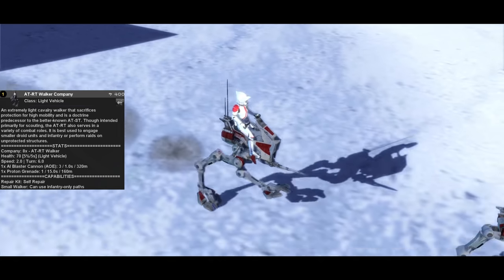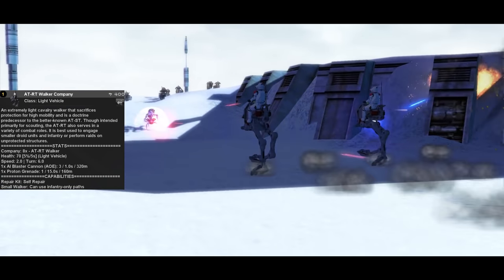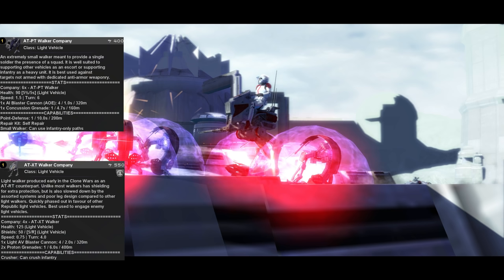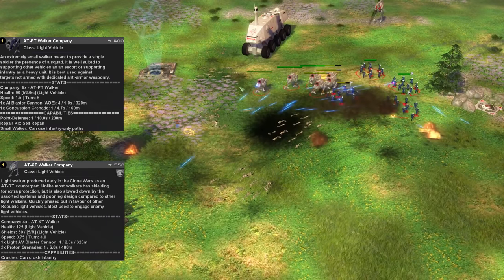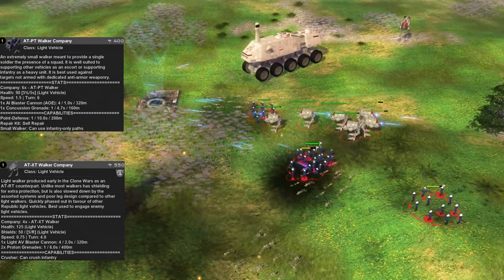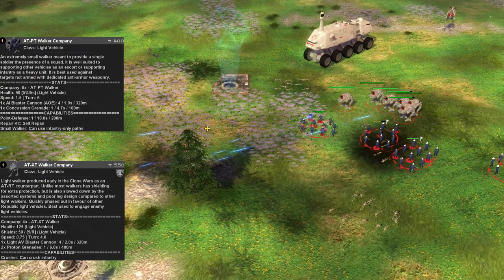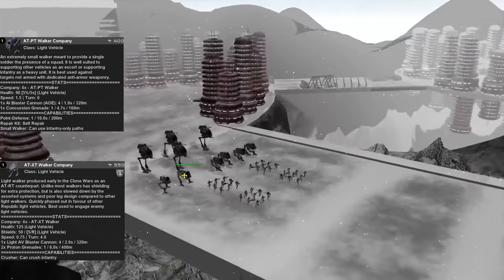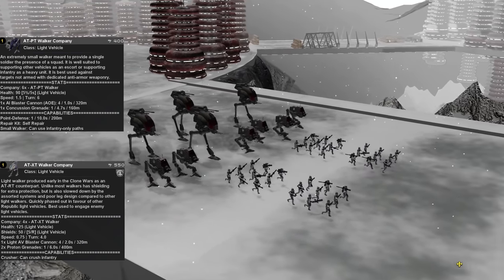Between scout bikes and AT-RTs, you have several options to quickly reach and secure landing zones for troops to come and capture, or to quickly shift between multiple fronts and respond to enemy attacks. The Republic has two further light walkers: the AT-PT and the AT-XT. The AT-PT is a fantastic anti-infantry option. While it's not as mobile as the bikes or the AT-RT, it does have some useful secondary support abilities — AT-PTs will passively repair themselves over battles, and they have built-in point defense that can shoot down incoming rockets. A properly positioned AT-PT squad can hold against enemy infantry for quite some time, and having some AT-PTs alongside a tankier vehicle or in support of your main infantry companies can make your life much easier, just like anti-fighter corvettes in space.